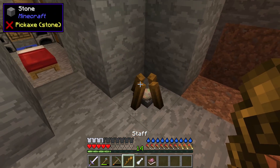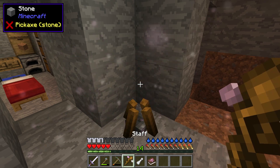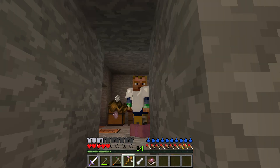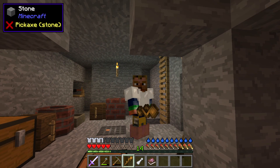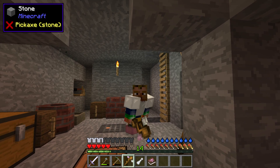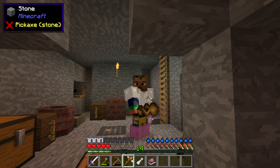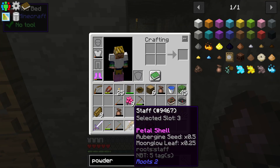We'll put our staff on top and get that imbued into our staff — that should be our third sort of spell. Internal — oh this is cool! Yeah, that's pretty cool. Let's check: Lifestealer, Fast Grower, and we'll call this one Petal Protector.